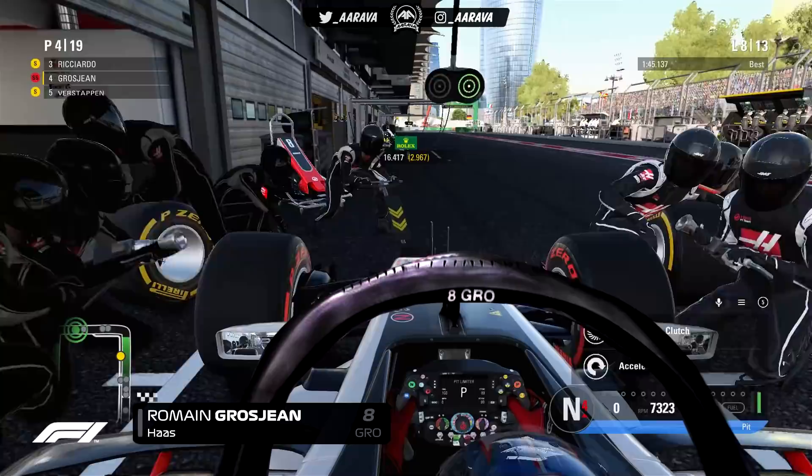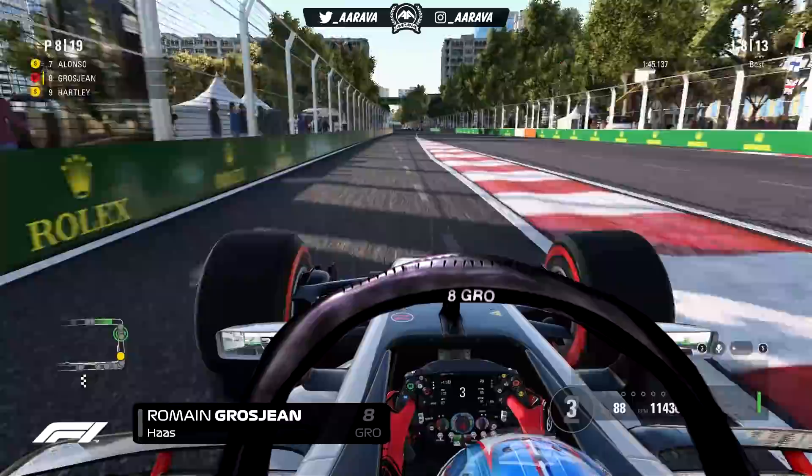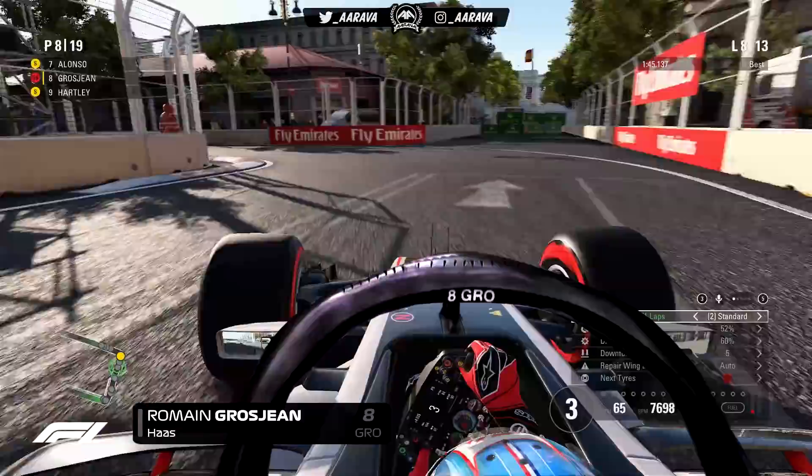We're into the pits now, coming on for a set of super soft tyres. We've got a decent amount of fuel — about 0.5 laps left. With the 2018 mod, if you've seen the career mode episode on the channel, you'll know the fuel burns quite fast around here. But we've got a decent amount left to try and attack some cars. We come out of the pit lane and we're up into P8.